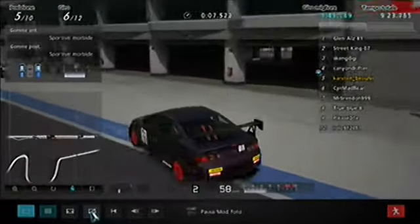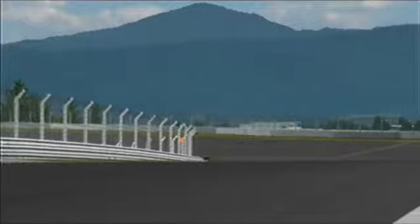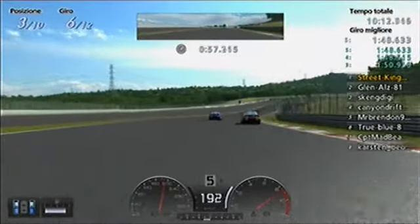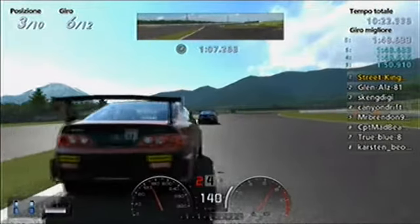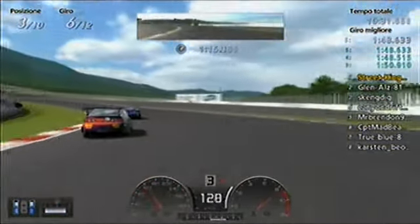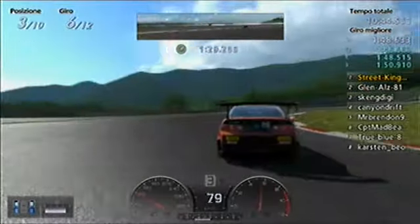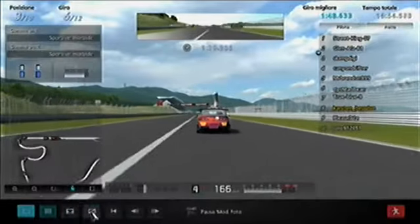Meanwhile, these are the drivers that chose not to stop, taking points for the lead, or expected to have faster laps now that they are no longer in the fight. We are watching Street King right now, followed by Glen Halston and Skang. Skang has managed to put together a really good race so far, right now in third position. He managed to stick to Glen Halston and tries to attack him. There's some difference between the two — not exactly the same lines. Difficult to tell which is the fastest — I think it just depends on how worn the tires are.